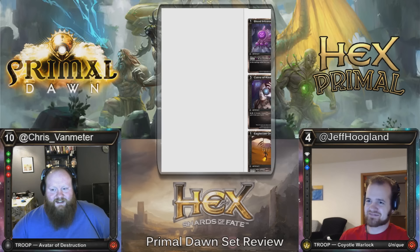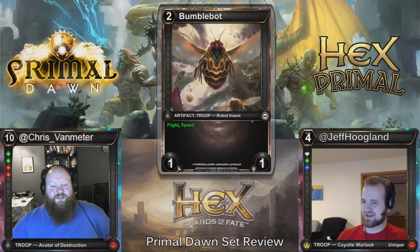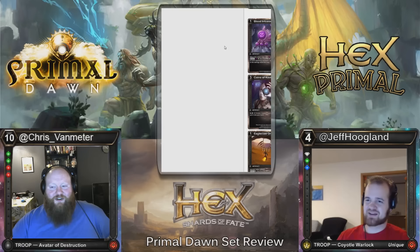Here we have Bumble Bot. It's a two-cost, 1/1 with flight and speed. This one's a bit more playable because it has speed and some evasion. But these are more nerf-reece cards — they're just adding ticks to the miss category on your reese.